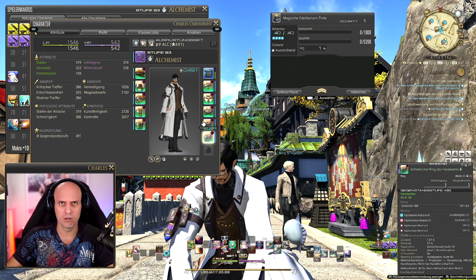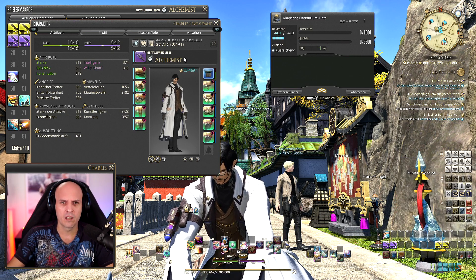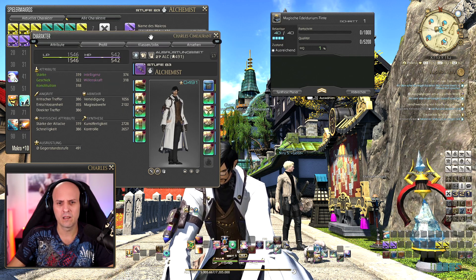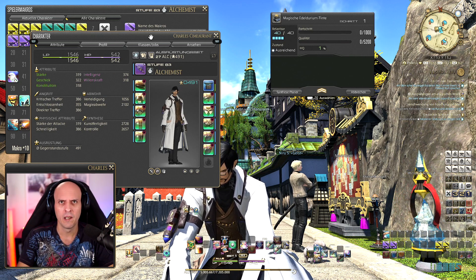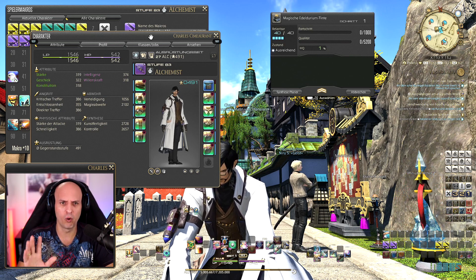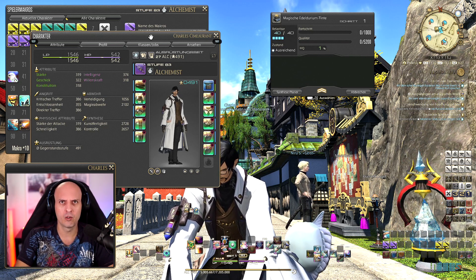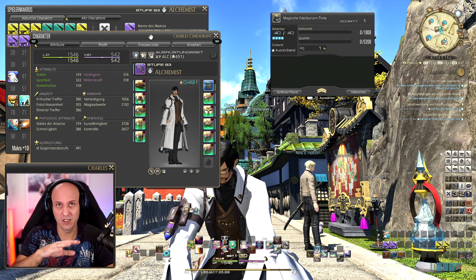The gear is still from the last expansion — Shadowbringers — and it's already overmelded. You can work with these macros even with, for example, the blue scrip gear set. Later, craft your own gear at level 84 or 87. Upgrade your gear if you feel you don't have enough craftsmanship or control — just upgrade two or three pieces. At the end for level 90 I'll show a rotation that works with this stat set, so you can carry on all the way.